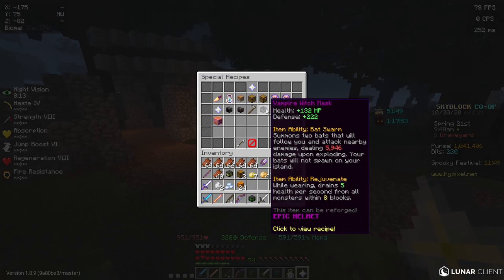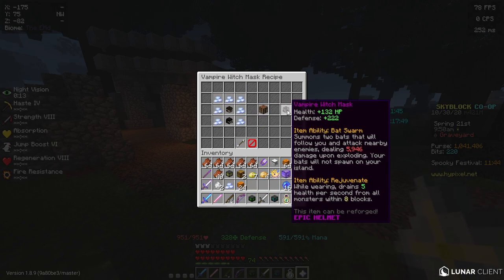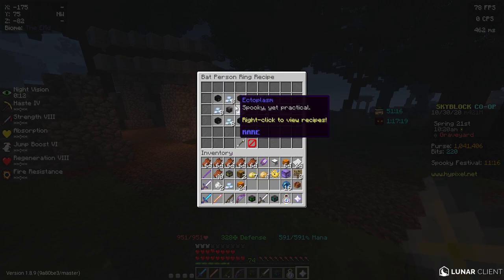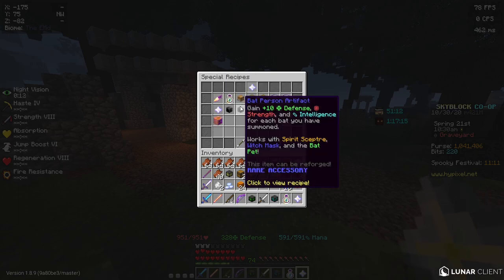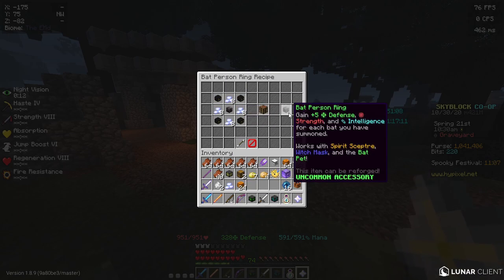They also added a combination of the vampire mask and the witch mask — a vampire witch helmet — which basically has both abilities from both items, so yeah, that's pretty cool. After that, we have the three new talismans: the bat person talisman, the bat person ring, and the bat person artifact, and they just make the witch mask stronger.